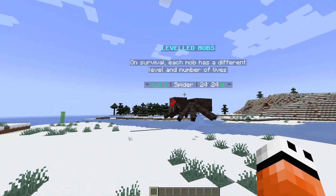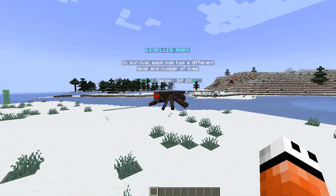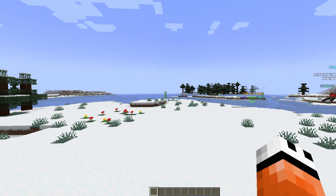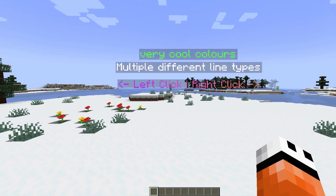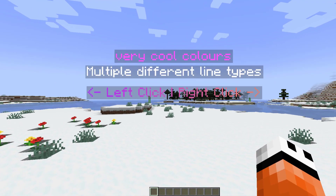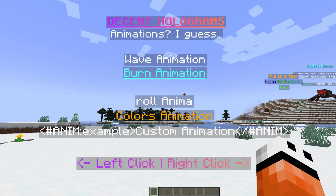There are tons of cool features. You can see this one has an entity inside of it with color codes. There is also a third hologram in front of me, and if I go a little bit closer you can see there are some animations which are very cool — and this one is actually interactive. If I right click it, it turns into a secondary hologram.